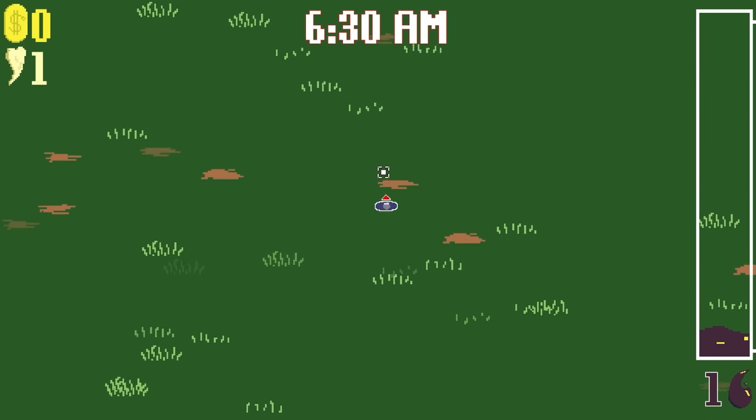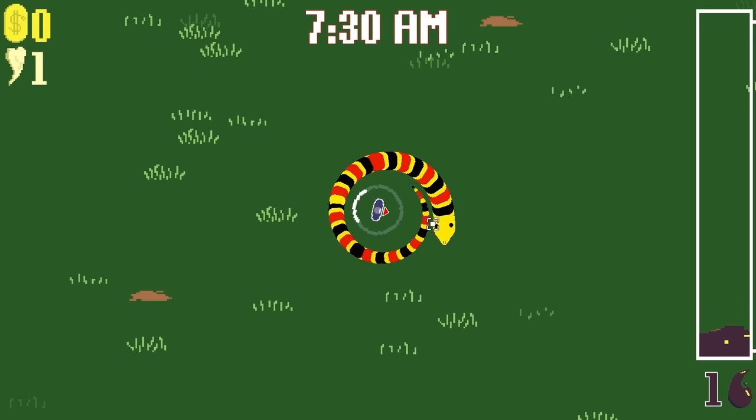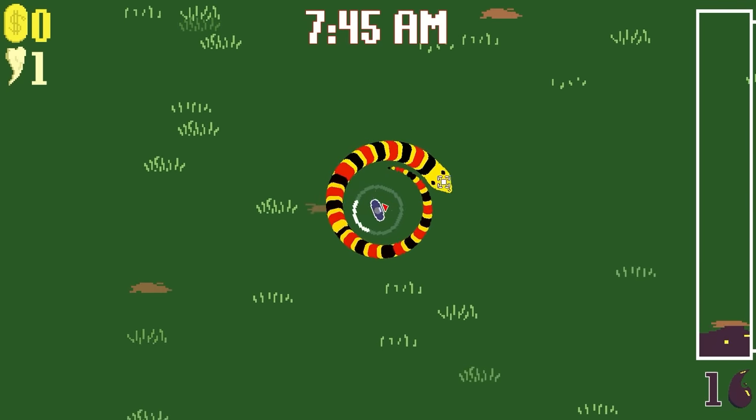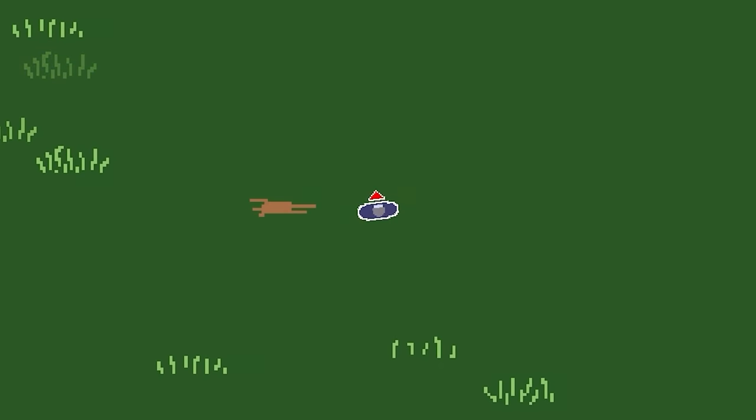Our only goal today is to get as many upgrades as possible. We need to do that so we can destroy every snake in existence. We're currently doing 50 damage, and this one's got us surrounded, but I'm not feeling particularly threatened. Luckily they handle as well as an iceberg does, so I can just sit here and defeat them all even before lunch.